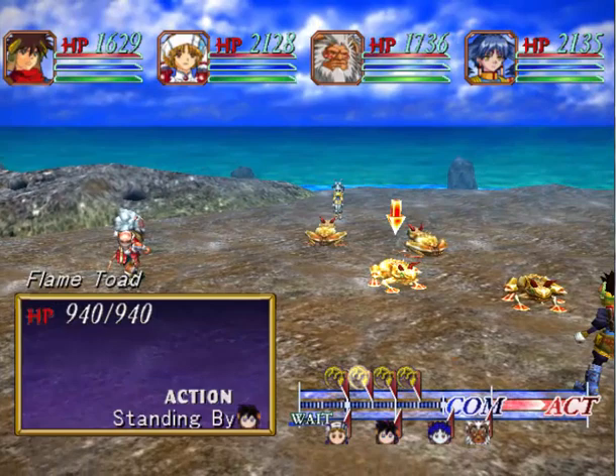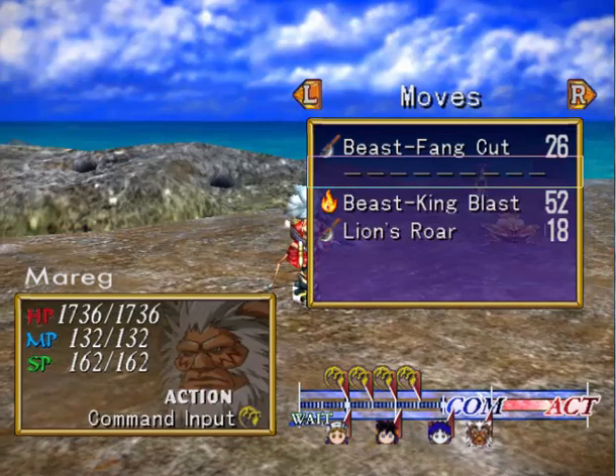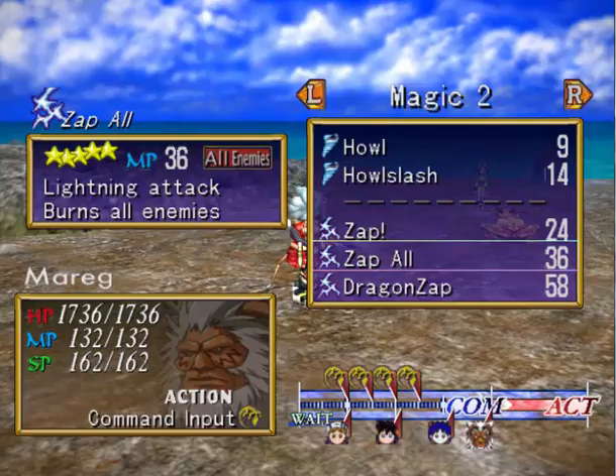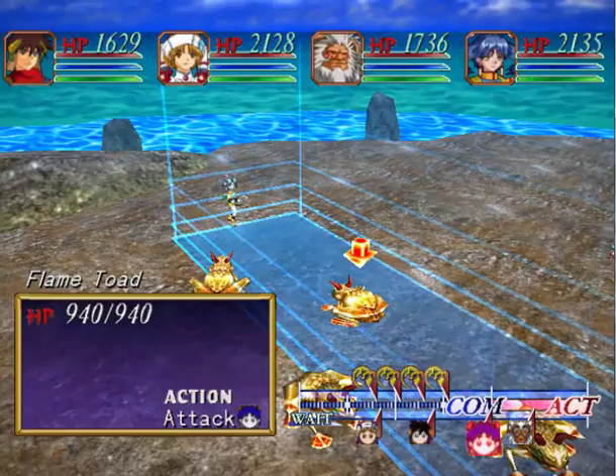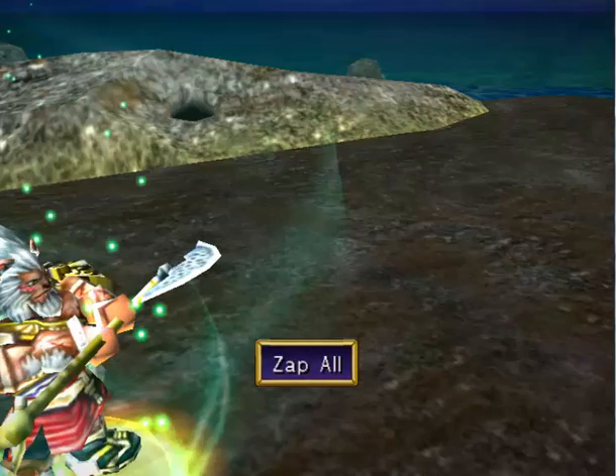But we do have some new enemies up here. Who are these bad boys? Flame Toads! I did some move leveling up and nearly maxed out Zap Ball, and these enemies are weak to Lightning. So let's see if this just kills them outright. Also with Tio, I leveled up Lotus Flower a bit but didn't have enough to do much. It's a pretty powerful move but it's a lion one, so it can be kind of limited.